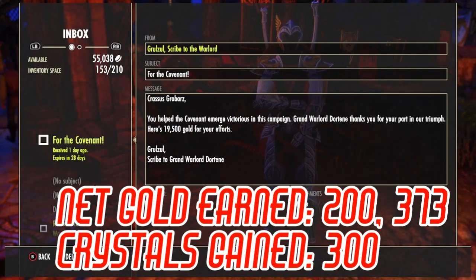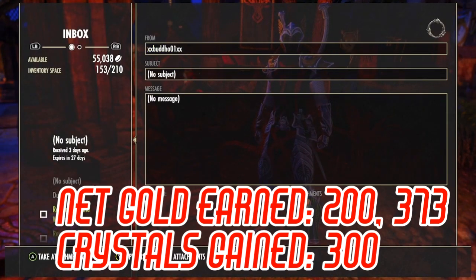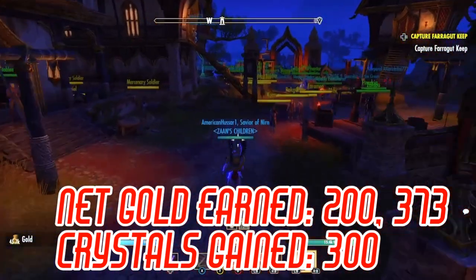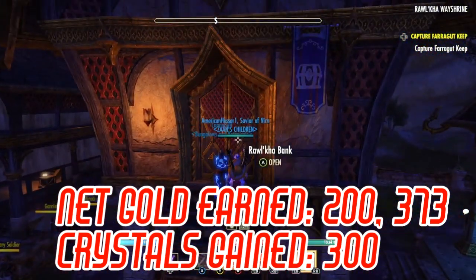So as you can see I wound up with 200,373 net gold and 300 extra crystals. The more characters you have the more gold and crystals you're going to get. I've got enough that I wound up with almost 300,000 gold and 1,000 crystals the last time I got all of my toons up to at least level one.